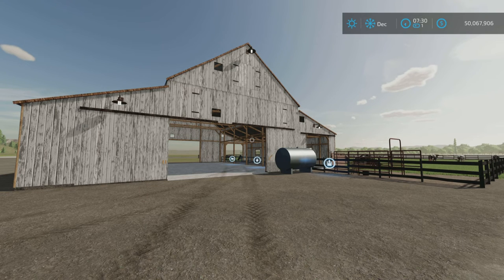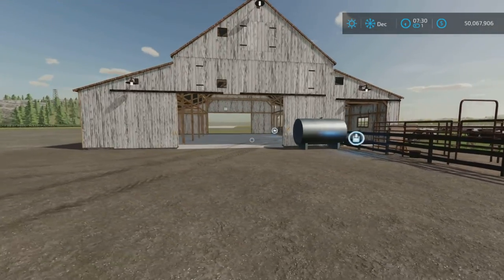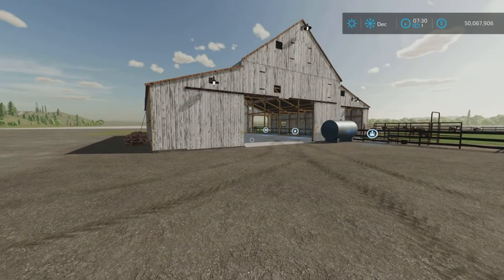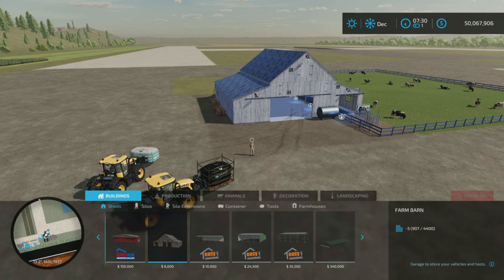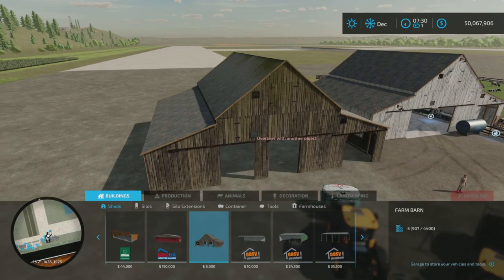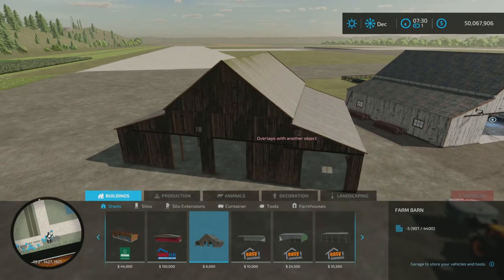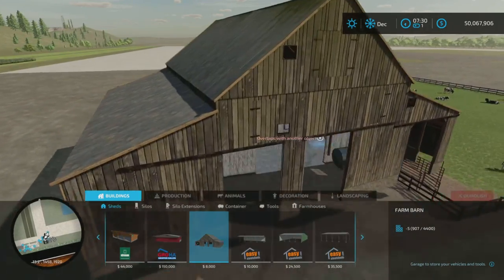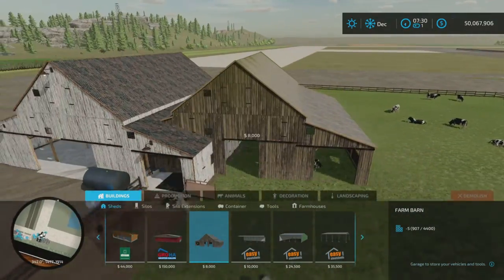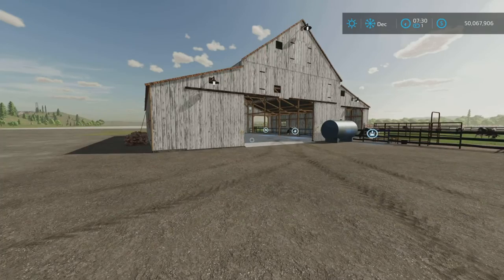It is 19 slots on console, and it's quite curious because it seems they had a little bit of help with this from the base game. As you can see here, it looks suspiciously like the in-game base game shed, which is fine — they've made something out of it.